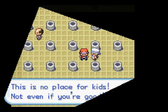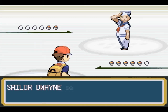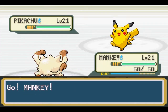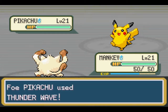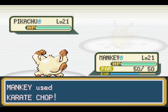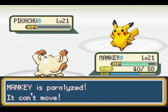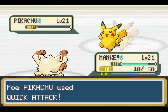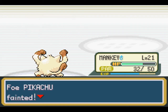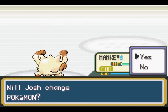The trainer says this is no place for kids, not even if you're good. Funny story — this gym, when I was a kid and I first played the original Red version, I came to this gym and I just couldn't figure it out for the life of me. I was here for so long trying to figure it out, and eventually I decided I just didn't want to do it, so I skipped through the whole gym entirely. Back then, I think this might be the same for this generation too — beating this gym lets you use the HM Fly in battle, so you can teleport around. I went through the whole game without flying, so I imagine I walked everywhere.